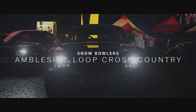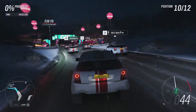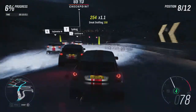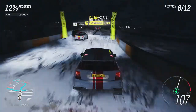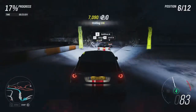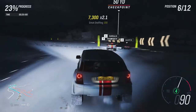The Ambleside Loop cross-country is next — probably another challenging course. It's also at night, which is an additional challenge, especially when it comes to dodging objects. When you're in a championship where everyone has the same vehicle, the last thing you want is to lose momentum by hitting things. That's why sometimes it pays to follow whoever is in front of you through walls or fences, so they clear the path and you benefit.